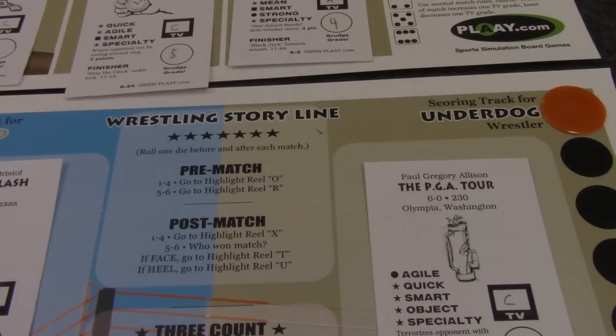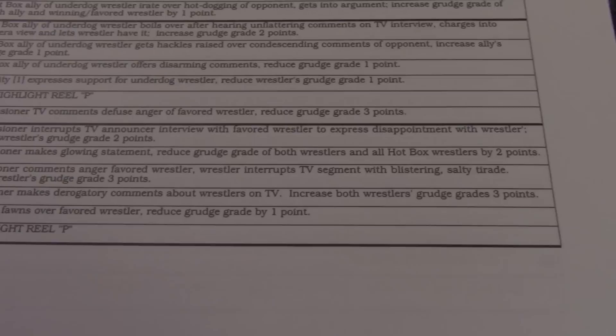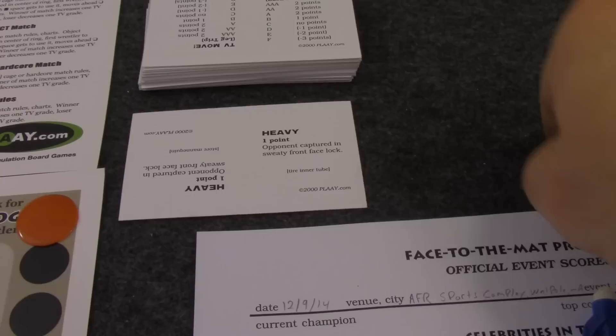The two highest grudge grade wrestlers right now are Sam Banner and the Pit Boss Vegas Vance Yancey. Now that we have the wrestlers set up on the board, the first thing we do is the wrestling storyline pre-match — we roll one die. We rolled a two, which tells us to go to highlight reel O. We roll 2d6: the black die is the first number — we rolled 64 — and at 64 it says 'the commissioner makes derogatory comments about wrestlers on TV; increase both wrestlers' grudge grades by three points.' So the show is off to a rocking start with the evil commissioner berating both wrestlers.